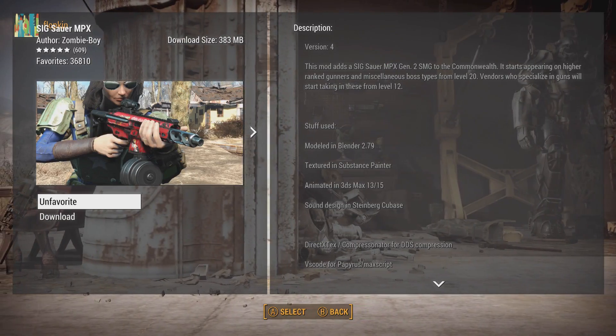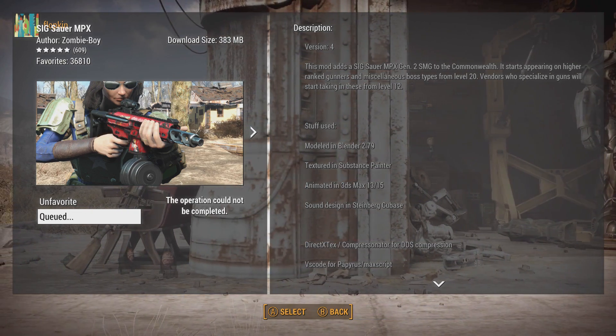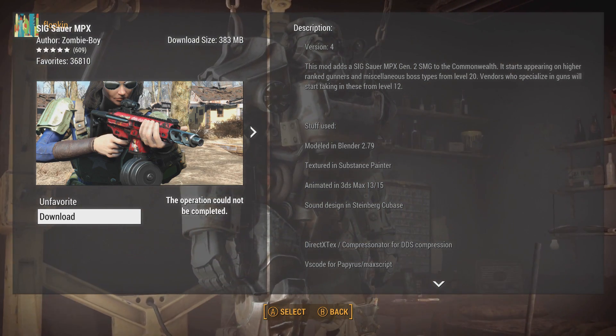So that said, let's get into it. Here we are at the mod menu. We choose the mod we want to download, and it says 'the operation cannot be completed.' We know we have the space for the mod, we know we're connected to the internet, and all that — yet it still won't let us download.